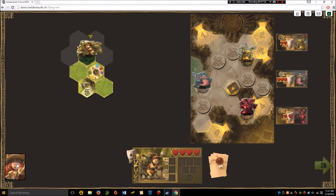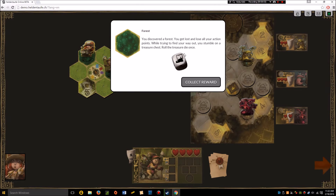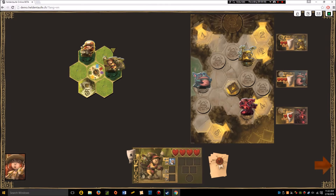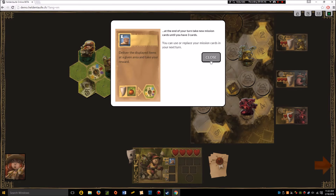That monster tooth is now mine — she doesn't have any because I took it. I'll keep exploring: another meadow and a forest. I roll the treasure die and get a boots token, so now I have plus-one movement — four plus one is five action points. After fulfilling a mission, during your next turn it pops you back up to three mission cards. My new mission: take a tooth and an apple to the campfire and get another pair of boots.